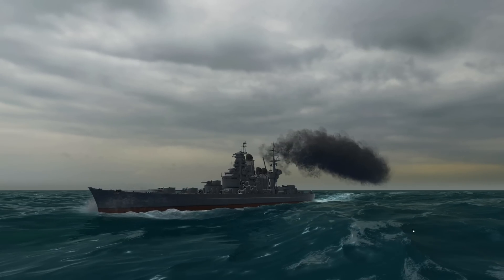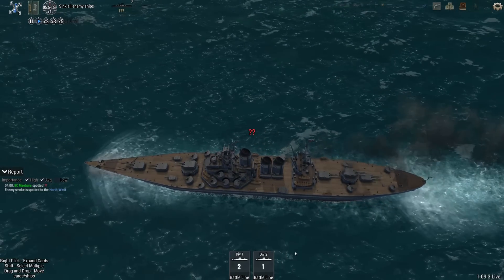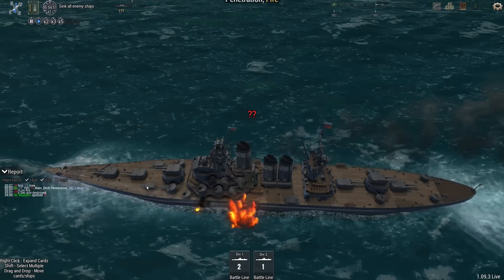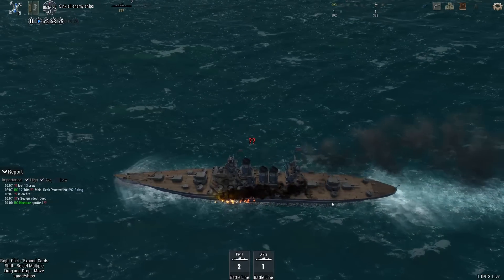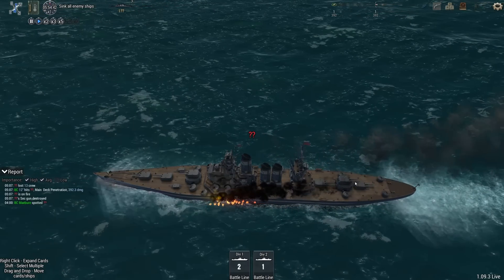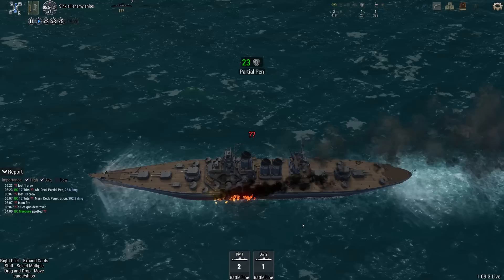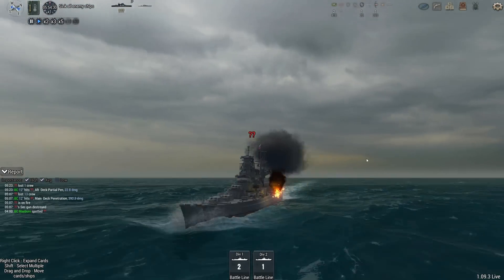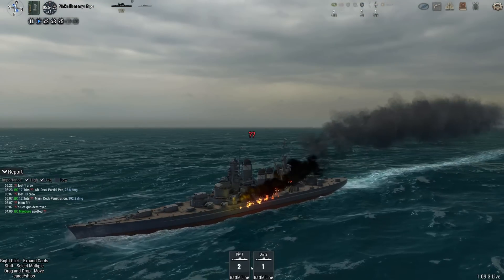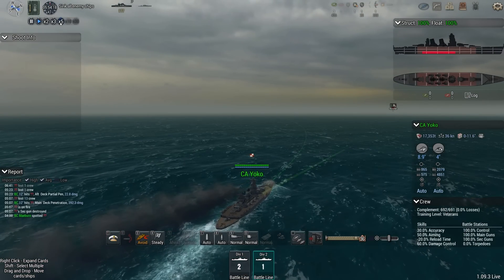It's not bad actually. I think the only thing I don't like about the layout is these torpedo launchers at the front will just get in the way of B turret, and similarly these secondaries on the back are going to get in the way of Y turret here. The funnels look a bit weird, but I'll forgive them. Layout, not too bad. For the AI, I'd say a B, B-plus maybe, if I was feeling generous.